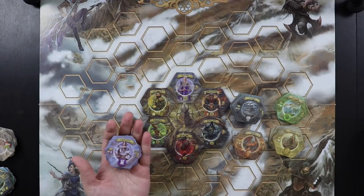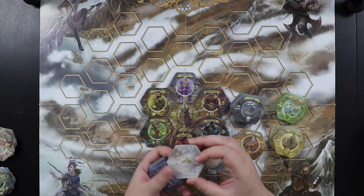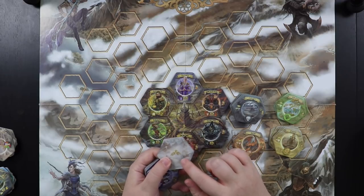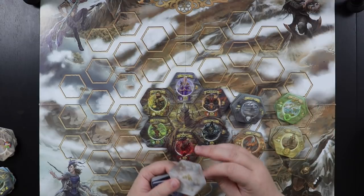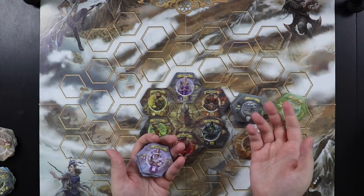These are the areas in the wilderness that you'll be fighting to control, and they're also going to produce relics for you that you need to make your spells happen. They have a mountain-looking design on the back so you can identify them as wilderness tiles when they are face down. We're going to shuffle these up, put them face down on the map, and I'll show you how that works.